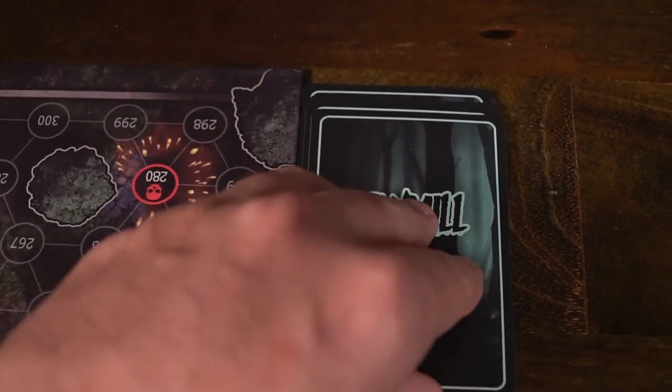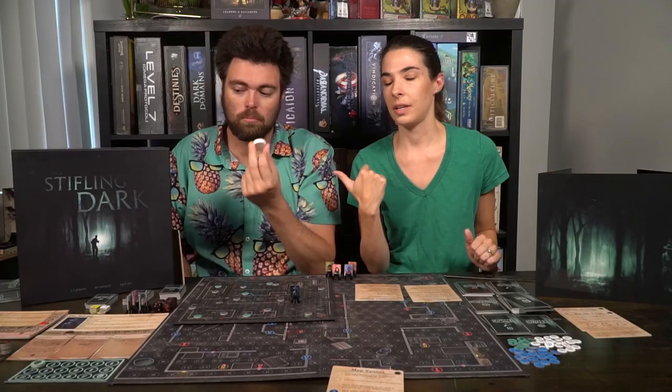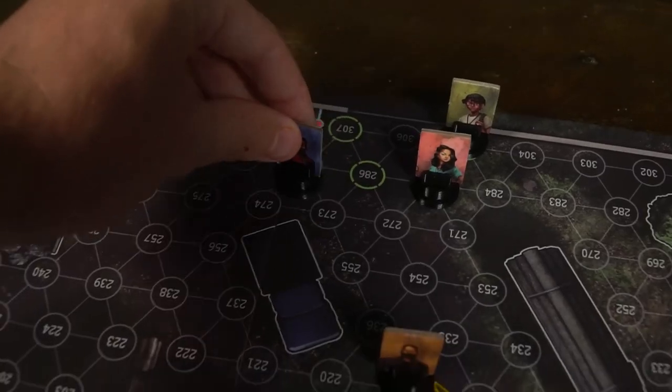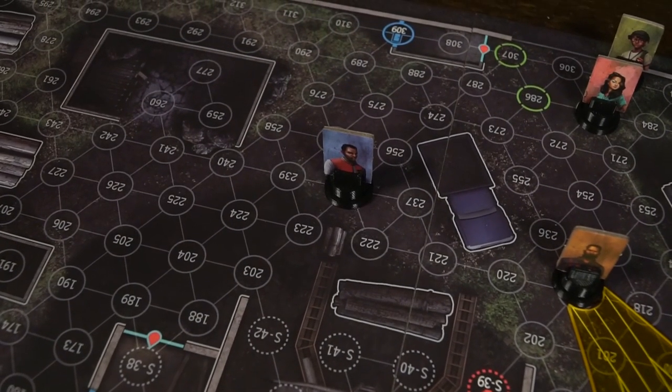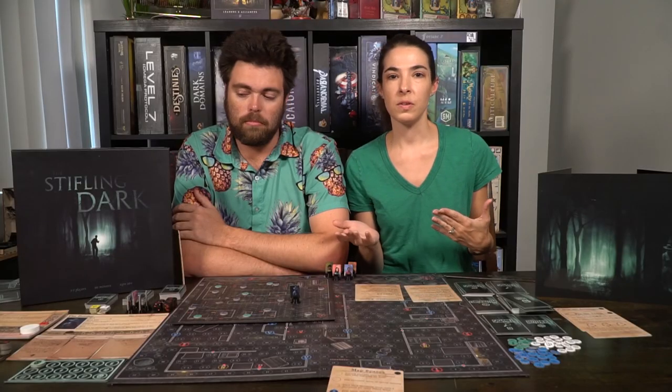The game is played in rounds. At the start of each round, check for round-starting abilities, then one player draws a storm card that's in effect for that entire round. Determine player order and give the first player token to whoever goes first. Each investigator takes their turn in the determined order. Look at your player board to determine your speed — the number of spaces you can move — and in between movement you can use several abilities by interacting with spaces.